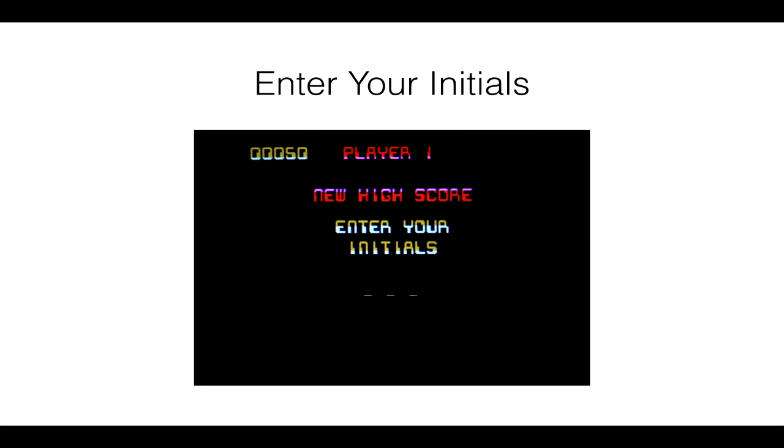When you get a new high score, the original Digger would hammer the CGA's palette registers to change the colors of the letters on this screen in a sort of shimmering fashion. Because the computer I had originally played Digger on was not the same speed as the computer that Digger was written on, I didn't know exactly how this screen was supposed to look, so I wasn't able to reproduce it properly — I just made a sort of guess at how I thought it should look.